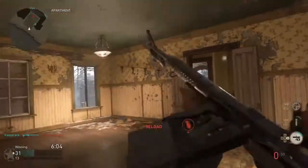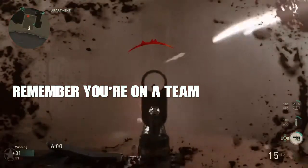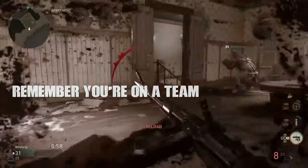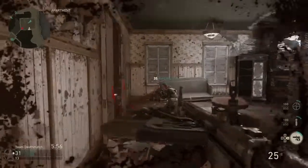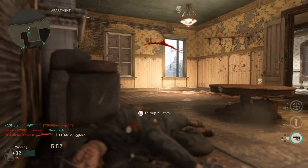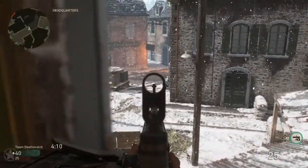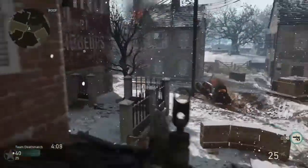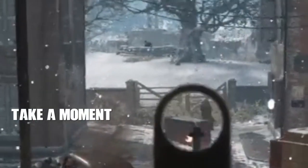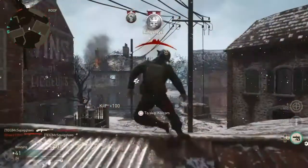Another thing you should do when playing team games is remember you have a team. My teammate gets this guy, not me — and what do I do? Stand around watching instead of checking all the angles. I saw that guy running but didn't see the guy I'm pointing out with the arrow — it's that guy who kills me.